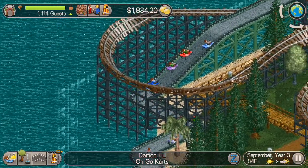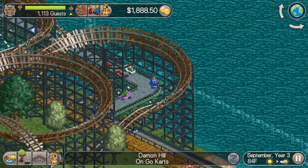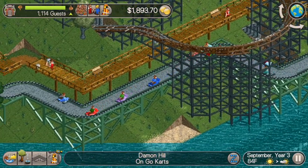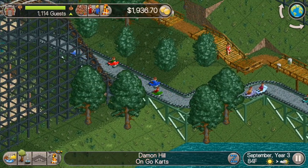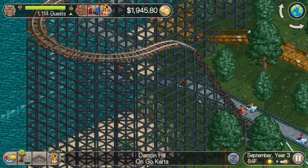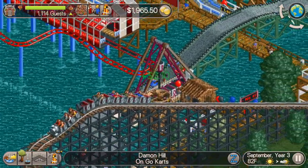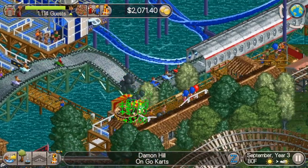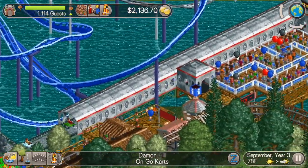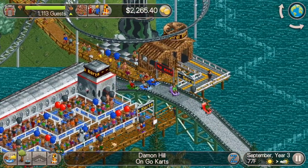One of the frustrating things about naming someone Damon Hill in this game is when they start in the back of the group with the go-karts, they'll just get stuck behind everyone because they're so much faster. People will just block their path. But we'll see if this guy can end up eking his way to the front of the pack — he's only got two laps to do it. You can see he's just stuck behind these slower people. It's honestly kind of frustrating to watch.